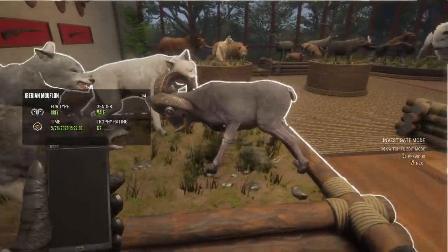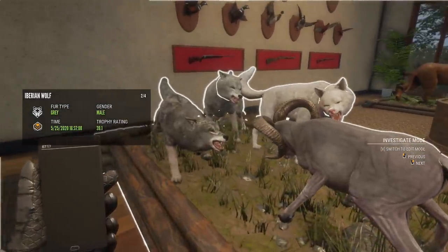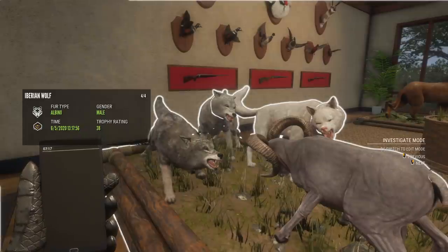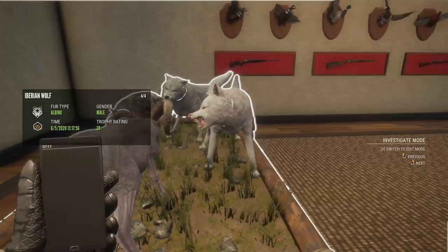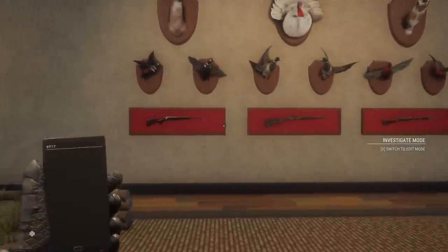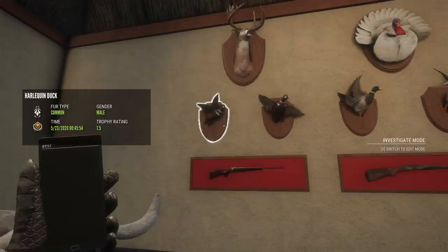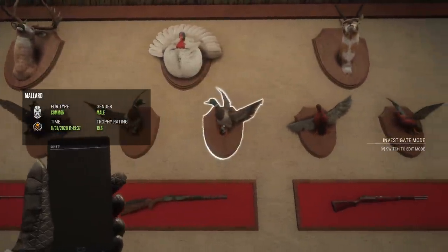A diamond gray wolf, a winter wolf in the middle which is gold, and an albino mythical wolf shot on stream a long time ago — I hope that's in the video. Then a sort of duck wall: a max-score harlequin duck at 7.5, then a 7.2 beside it. I want to eventually get a max-score mallard here. Opposite that, a couple of diamond cinnamon teal — I never moved the max-score diamond cinnamon teal into here but I'll do that eventually.